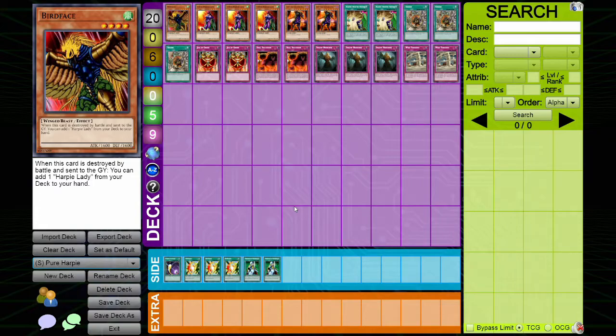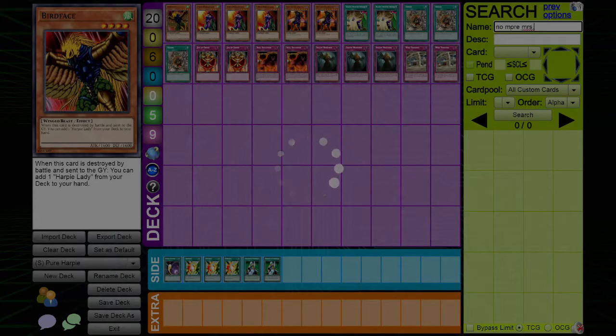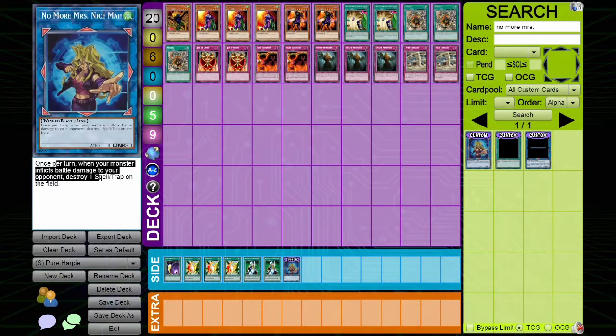The skill we're playing is No More Miss Nice Mia. If you don't know what that skill does, let me pull it up. You go to all custom cards and look up the skill — search 'no more miss' and you get to No More Miss Nice Mia. It says: once per turn, when your monster reflects back battle damage to your opponent, destroy one spell or trap on the field.